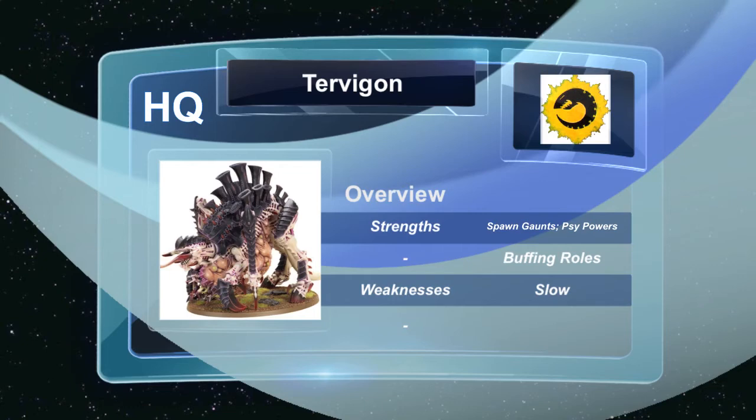Moving on, we have the Tervigon — this here is by far the best unit in our codex in my opinion. I can see a bit of a nerf coming for this unit in our next codex, but we'll have to wait till Saturday to see. The first strength that obviously stands out is the ability to spawn Gaunts, and these Gaunts that come out are troop choices. The Tervigon can be a troop choice by bringing one unit of Termagaunts, which unlocks one Tervigon as a troop choice. So we already have a troop choice monstrous creature spawning more troop choices, and being that it is a primarily objective-based game this makes the Tervigon definitely a hard hitter.